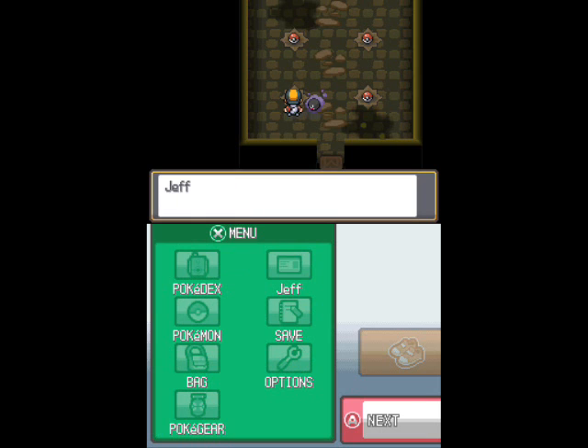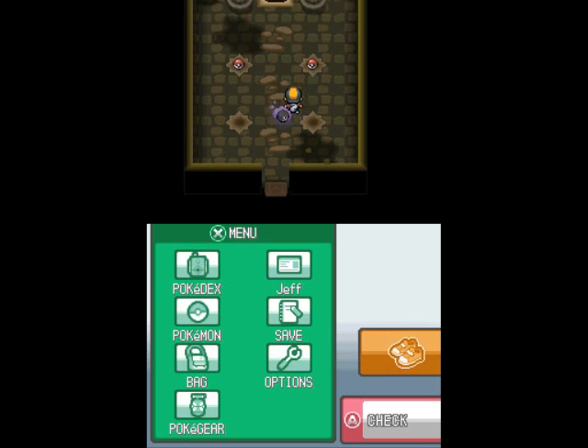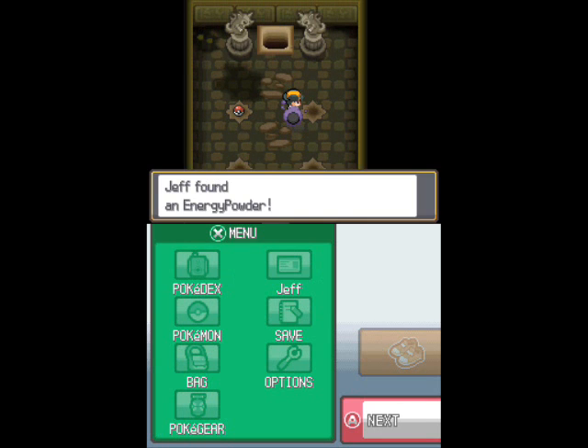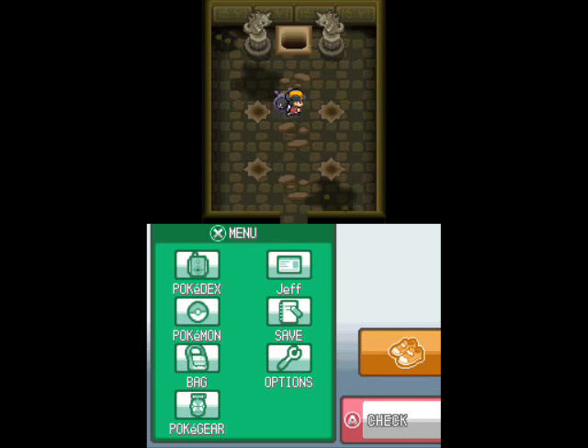We got an Oran Berry — really interesting, right — and a Pecha Berry. And other than that, we have Energy Powder; it's one of those items that cures your Pokémon from various status conditions, but lowers their happiness.